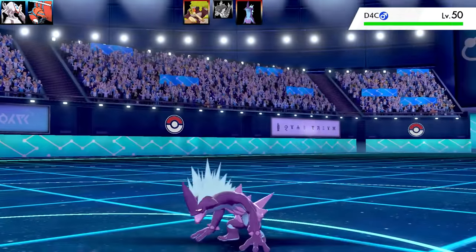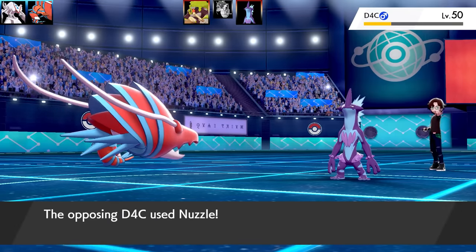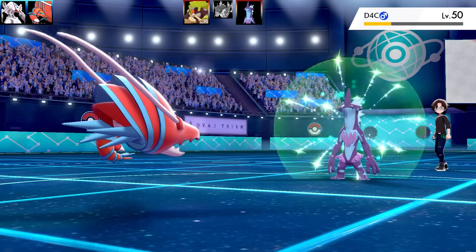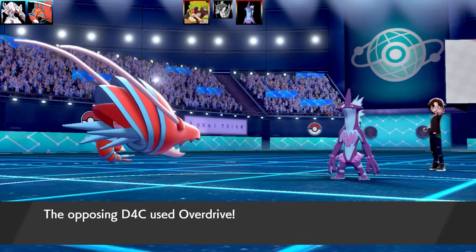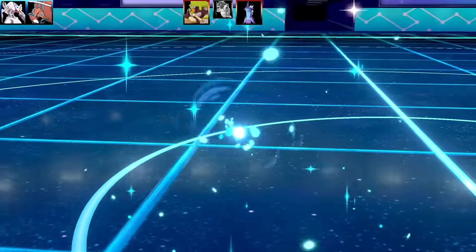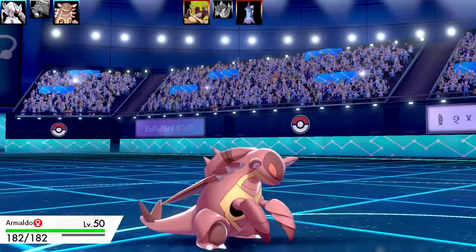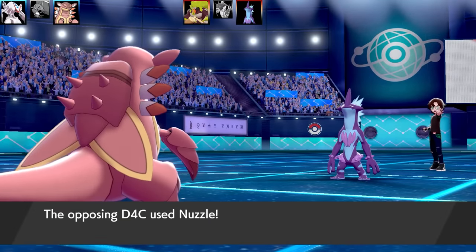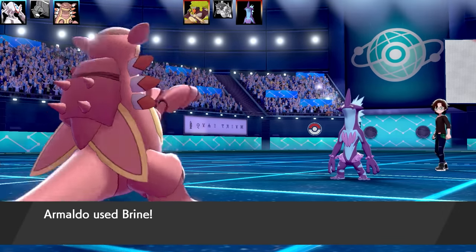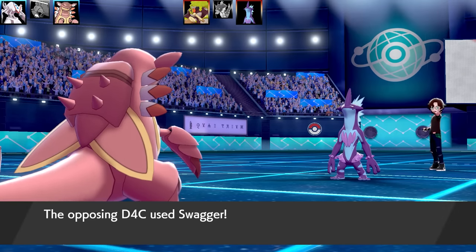Next Pokemon is Toxtricity sneaking in. Going for Crab Hammer and I actually get a crit - excellent damage. Then it goes for Nuzzle, which paralyzes Clawitzer and slows it down. I can see the item is Black Sludge. Instead of just going for Overdrive right away, they got two rounds of Black Sludge recovery and knew they'd outspeed me after the paralysis. So it's a Nuzzle and Overdrive set, which is scary because it's super effective against four of my Pokemon. Switching to Armaldo - they go for Nuzzle trying to get paralysis, and they do get it. Going for Brine since they're below half health, hoping for double base power, but it just fails to take it out.